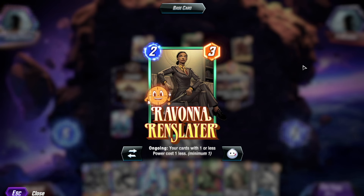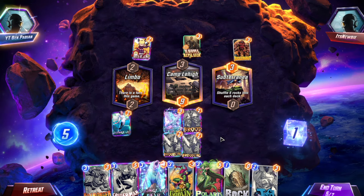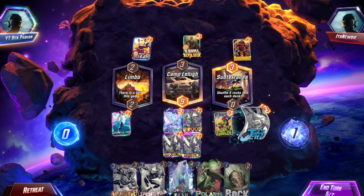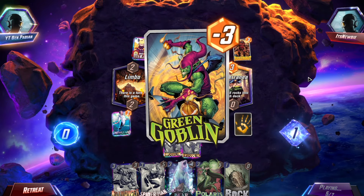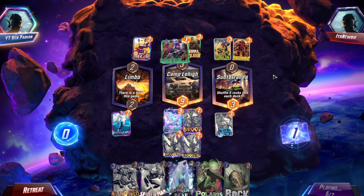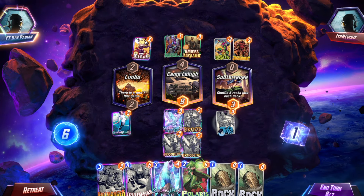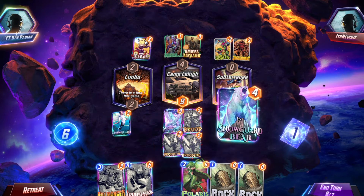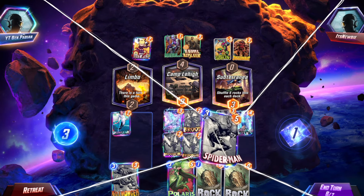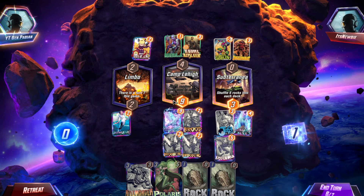Ravonna reduces his cards with one or less power, so he's probably going to play like Iron Man, Mystique, and then probably the Living Tribunal. So how do we get around that? I think we go Green Goblin — we try and reduce his power. So we've got Green Goblin on the right-hand side and then Jeff. He's playing something in the middle. If it's Sara, we're probably in trouble. Nebula — okay, no, that's fine. He wasted turn five playing a one-drop, which Killmonger can actually get rid of as well.